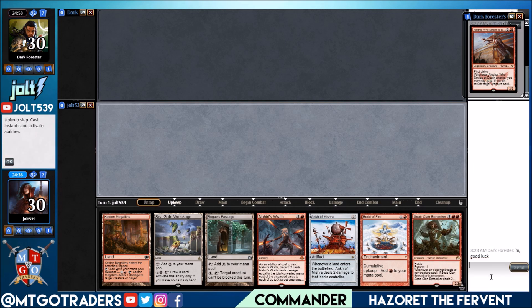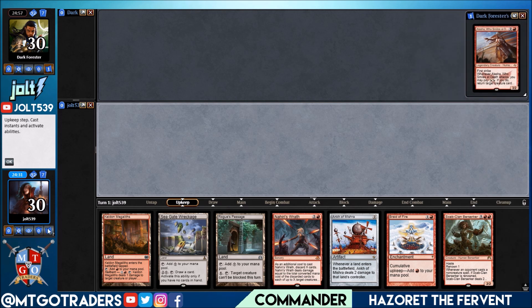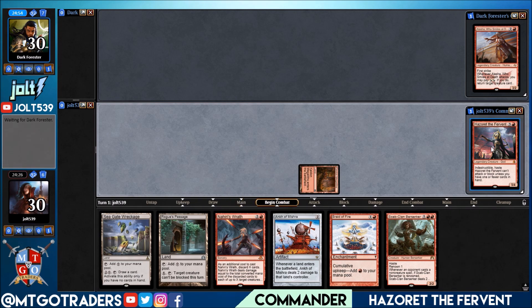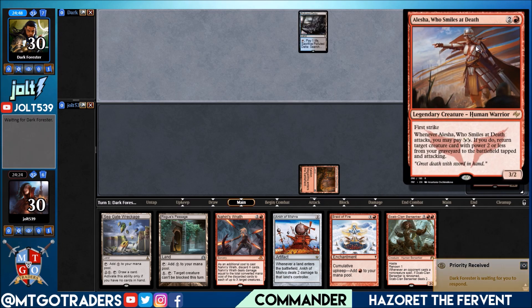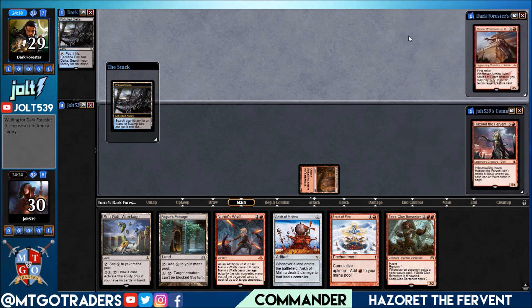Let's get the chat closed out and then I'll cover what we've got going on commander-wise in just a second. Let's get the Keldon down and pass the turn. We are playing Hazoret the beat sticks — indestructible, haste. Hazoret can't attack unless you have one or fewer cards in your hand, then for three mana discard a card, Hazoret deals two damage to each opponent. Playing against Alicia, who smiles at the thought of death — first strike. Whenever she attacks, you pay two mana white or black; if you do, return target creature card with power two or less from your graveyard to the battlefield tapped and attacking. A nice little aggro reanimator, pretty cool commander.